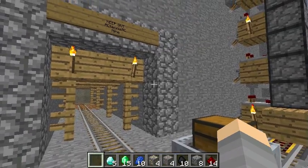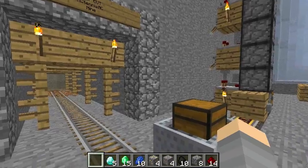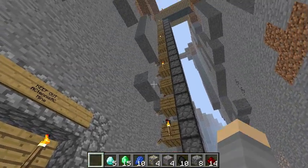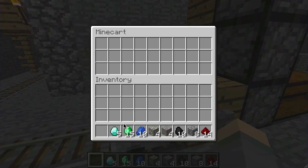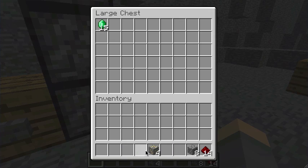Hi guys, today I'm going to show you a tutorial about my sorting machine that I use in my bank. This is my mine — the minecart brings items to the item elevator. I can put more inside the chest.